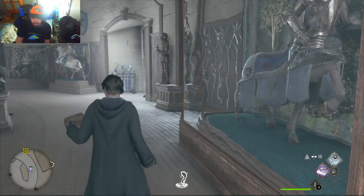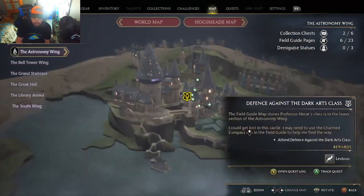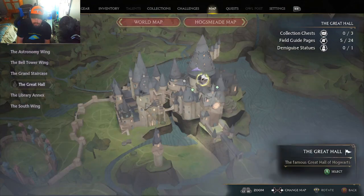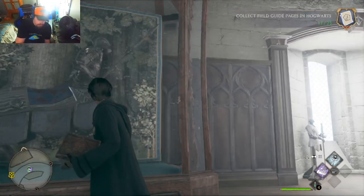Welcome back. If you want the sentry armor, it's going to be right here for you — all the way up in the trophy room. Go to the grand staircase and go all the way up to the trophy room and you'll find it. Thank you guys for watching.